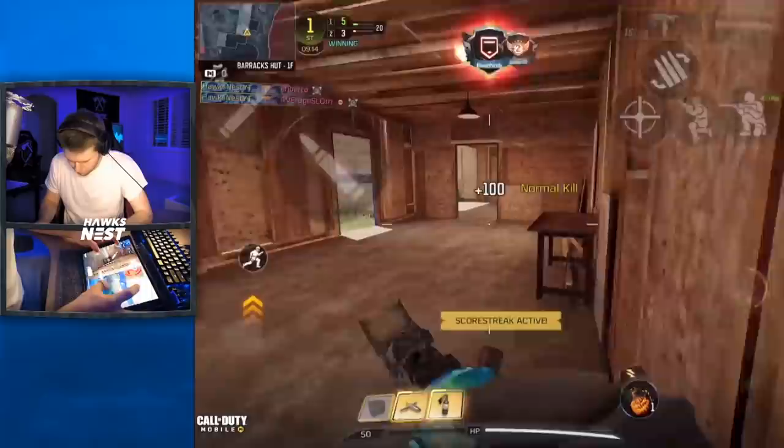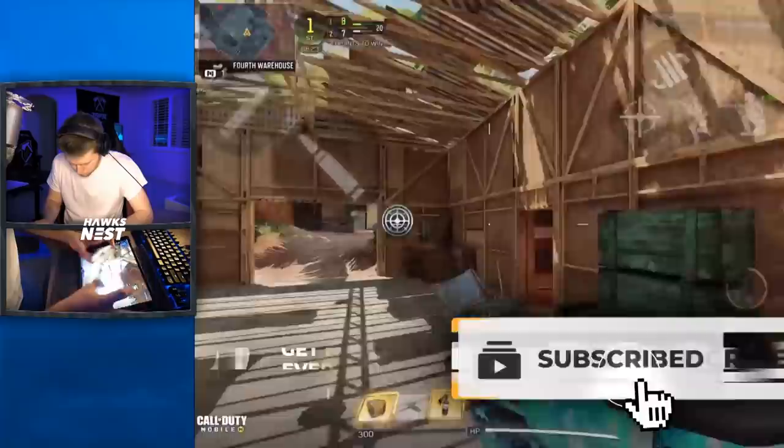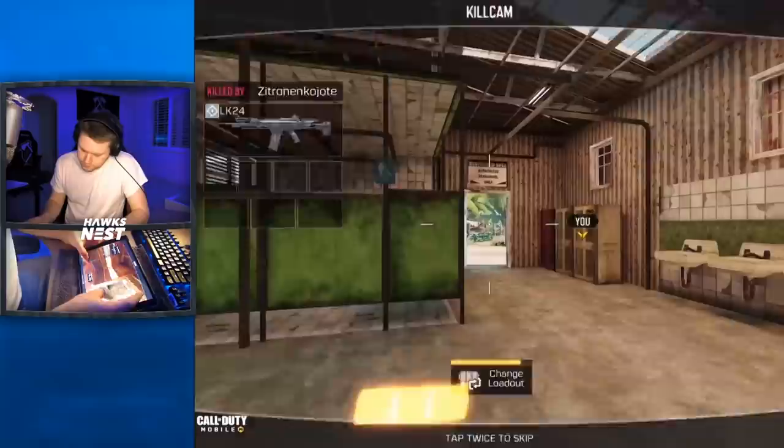The reason the Pharaoh is compared to the Chi-Com so often is because both guns are burst weapons. Every time you press the fire button the gun will shoot out a couple of rounds — the Chi-Com shoots out three rounds and the Pharaoh shoots out four.